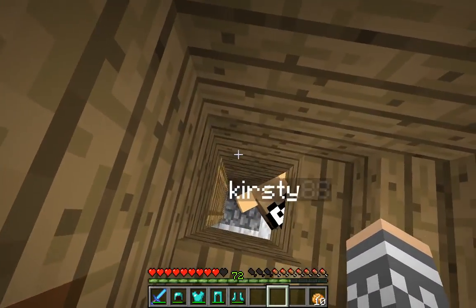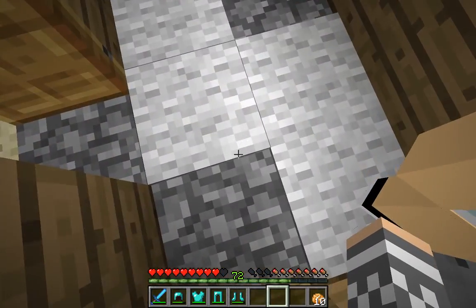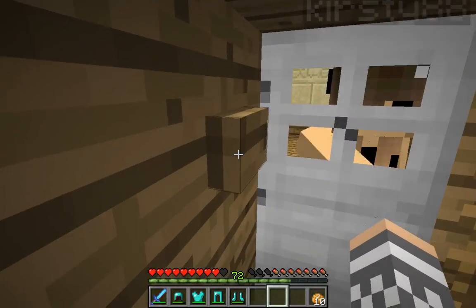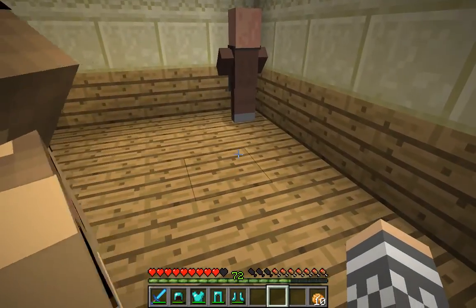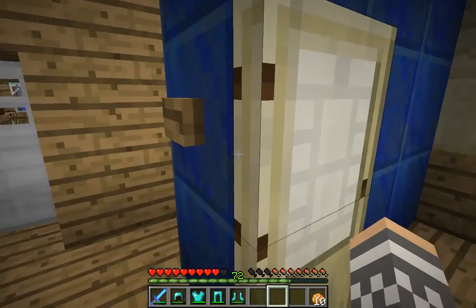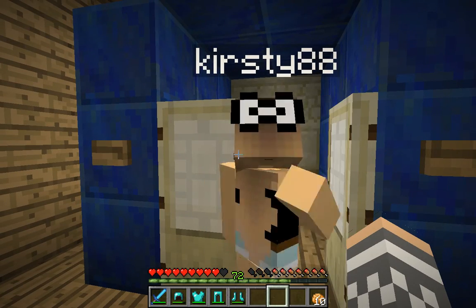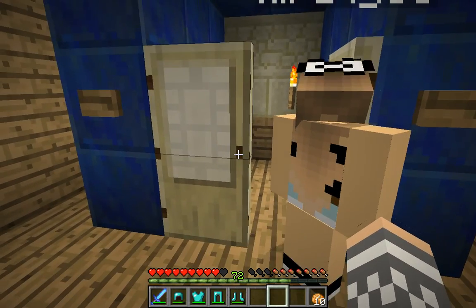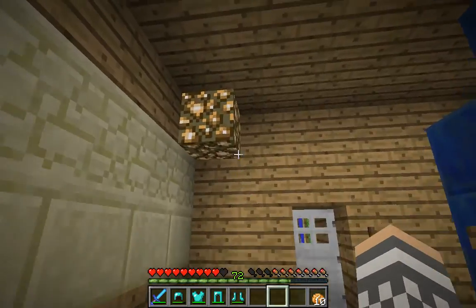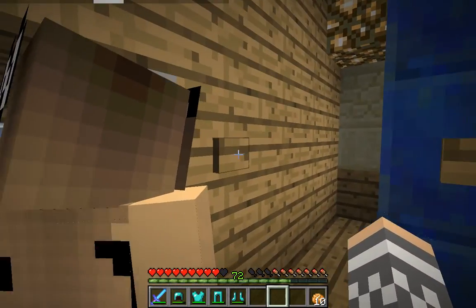So now we're going to go downstairs. Downstairs we just have a little bit of like a white carpet. And then we have this door in here, and it leads to this villager, which we haven't named yet.